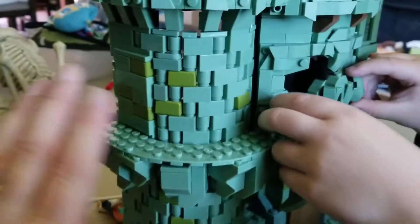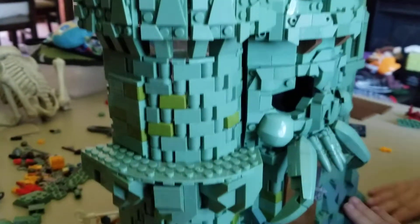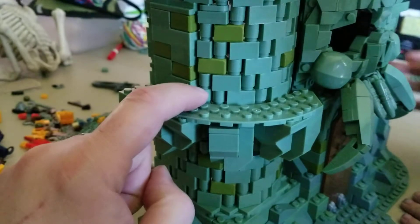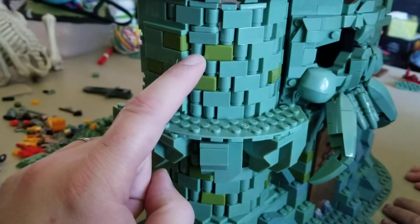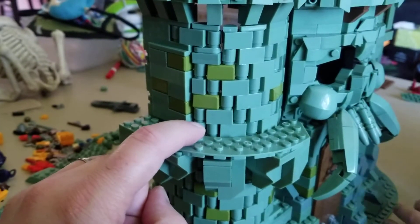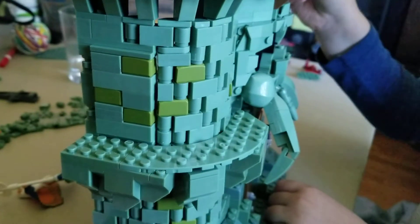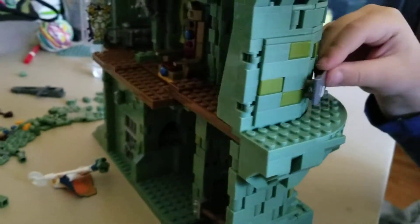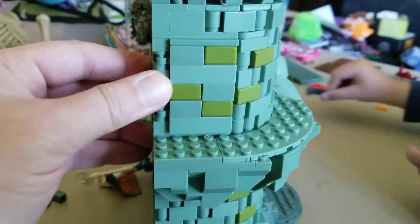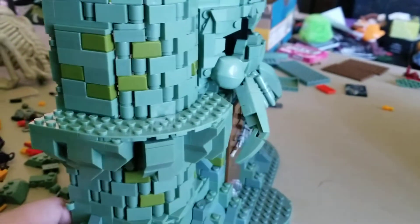This rounded wall was very difficult to get to go together correctly. In fact, this piece right here was supposed to be a square piece like this one, but I could not wedge the square one-by-one into the space between this curved piece and the other curved piece on the other side. So I swapped in one of those round one-by-ones because I just couldn't make the square one work. That was a little frustrating.